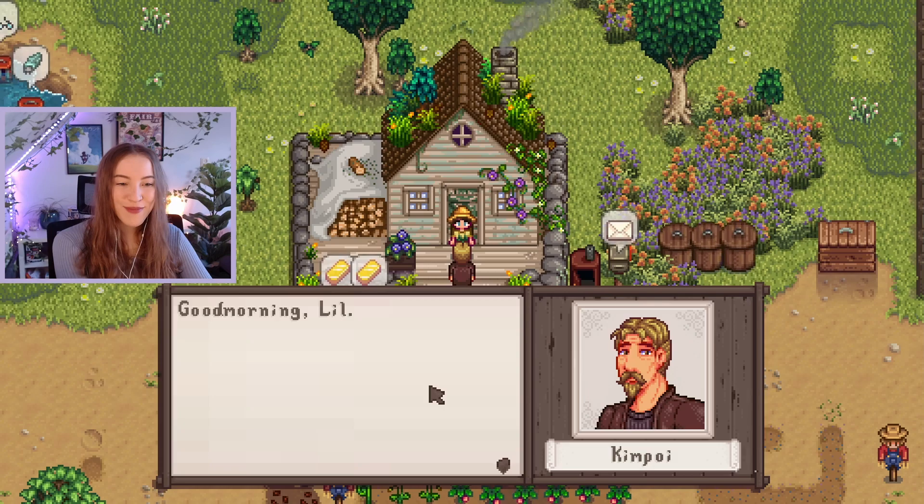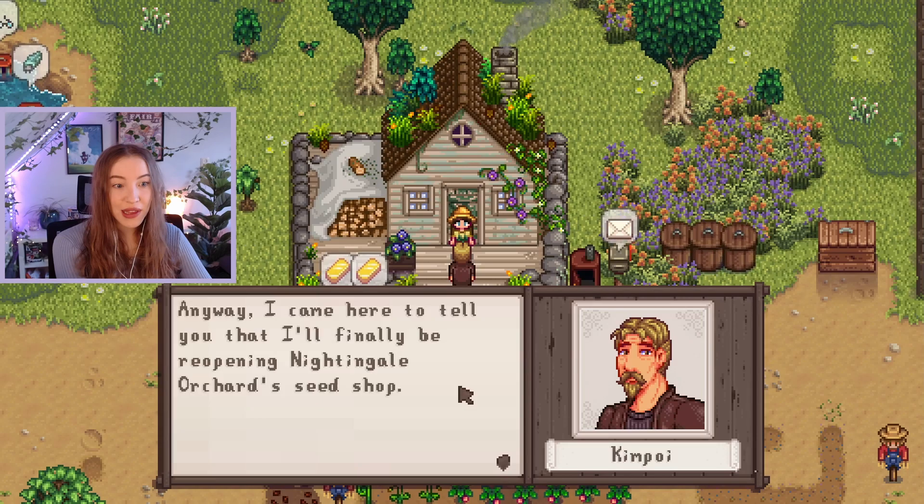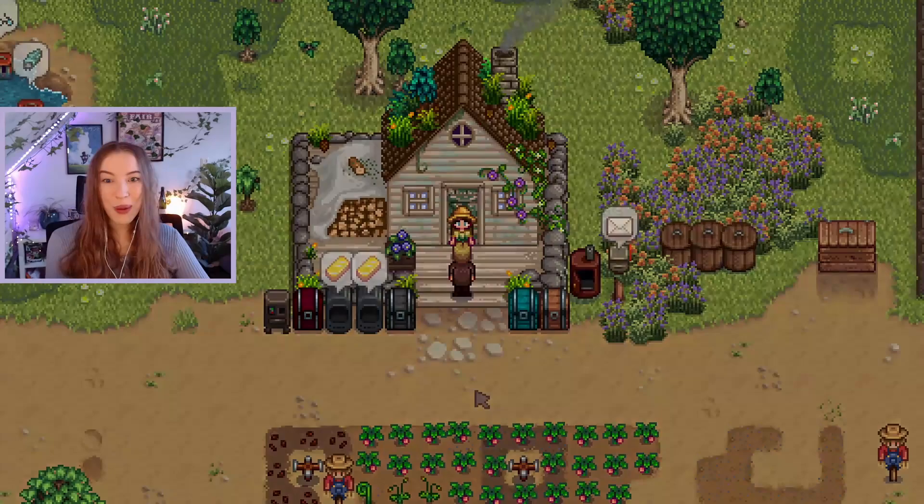Got another cutscene — it's Kimpoy. 'Good morning, Lil. I came here to tell you that I'll finally be reopening Nightingale Orchard Seed Shop. I'll be selling foreign and exotic fruit trees there, just like what you see planted in our farm. I hope that you can visit soon, fellow farmer.' That's really cool — what plants can we get? What trees? We'll have to go and explore that. I don't think we're going to have enough money for any of them, but we can see.